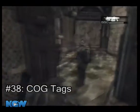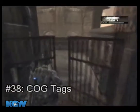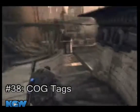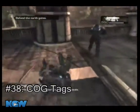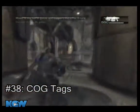Collectible number 38, the COG tags, can be found near the end of the level. After the short dialogue with the Colonel and after waiting for those gates to open, run forward and then turn and run to the right and you will find collectible number 38 on the ground.